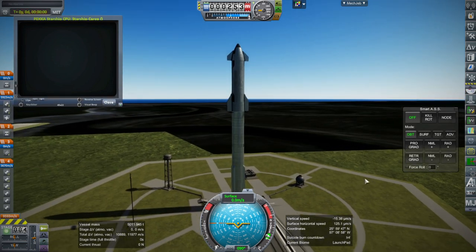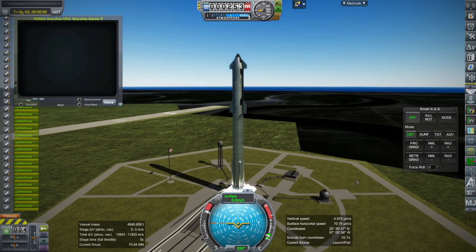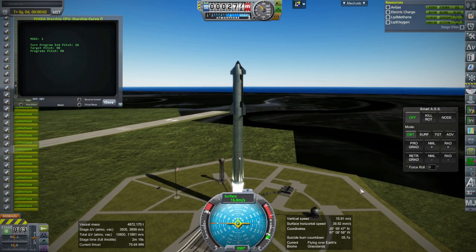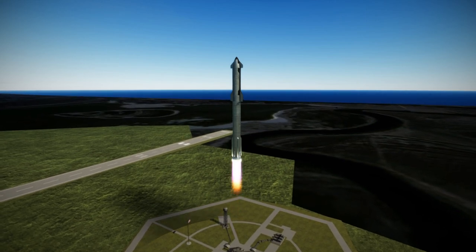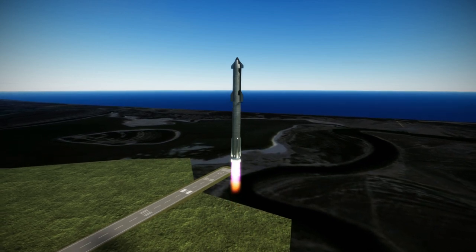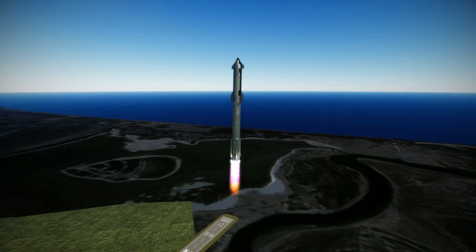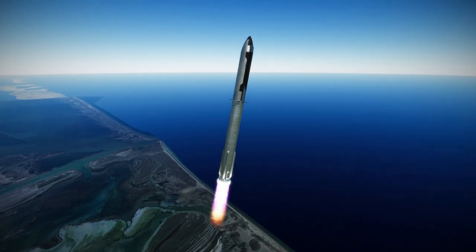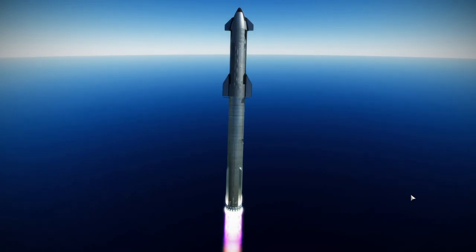This is how it looks in Kerbal Space Program right now. It does seem like it's perfectly well controlled with the fins out — there are no problems aerodynamically. It's looking pretty legit as far as I'm concerned. We'll have to get some cameras on it and see how it looks with an onboard camera too.